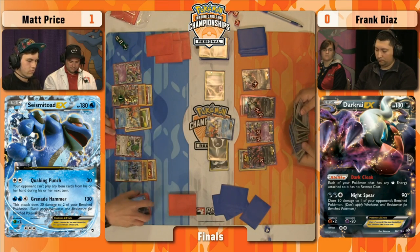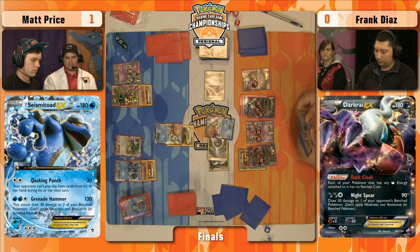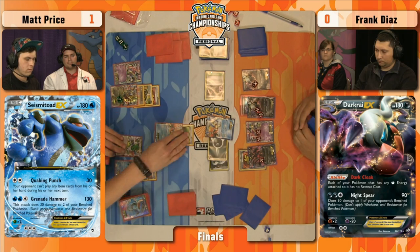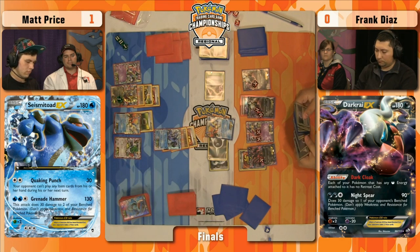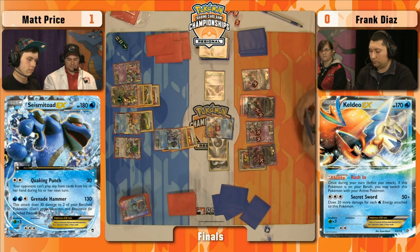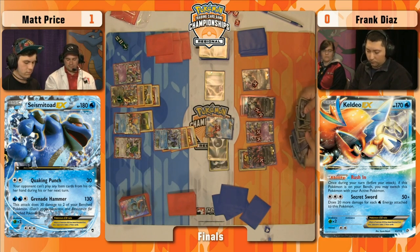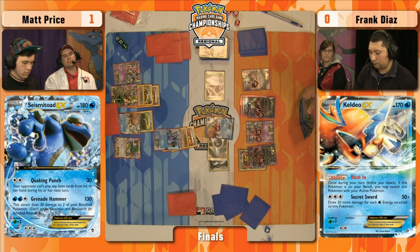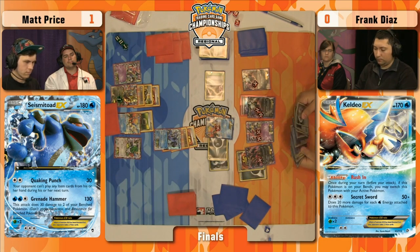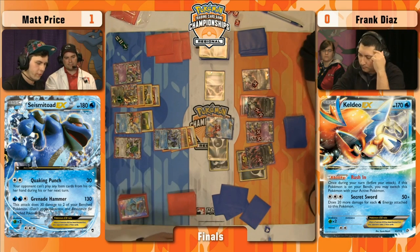It's not the most impressive attacker, but it is at least some damage. Check that out — Giratina's ready for a Chaos Wheel at any point now. At this point, will Matt continue Quaking Punch? He should, and indeed he will. Seismitoad EX comes back out. Does he have any Hypnotoxic Laser, any Hammers, any way to stop Keldeo EX from doing 50 damage? Doesn't look like it — all he's got is Quaking Punch. Look at those dice on Frank's side of the field — each one represents a separate Quaking Punch. 50-50-50-50. That is the one weakness of Seismitoad EX: low damage output. But this was actually really big for Frank — he has retained energy in play finally.